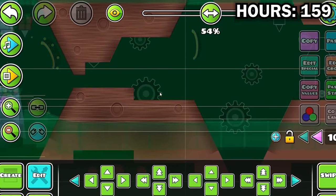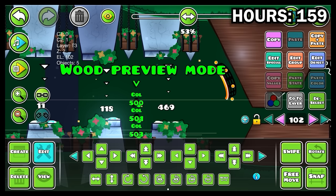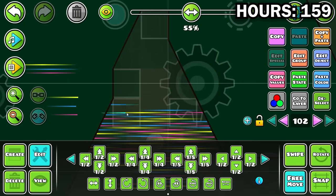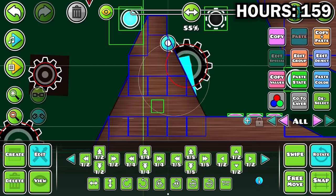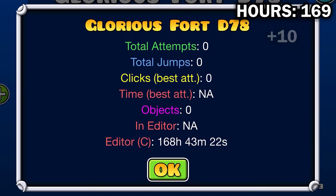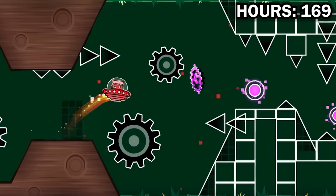A measly three hours later and I've managed to fill an entire two structures. These lines with their normal colors are kind of hard to see, so what you can do is place temporary color triggers like this to make all the lines stand out a lot more — I like to disable these by switching them to spawn triggered. Day 21 was more of the same. I also worked on the coin route for this part — you just go inside this block and there's a coin hiding inside. I'll add some cracks or something later to indicate that. Day 21 done with 169 hours of work.